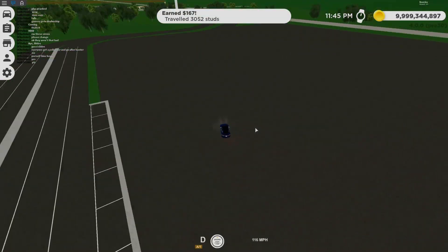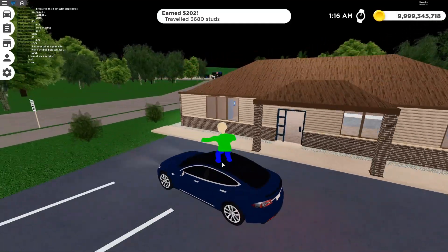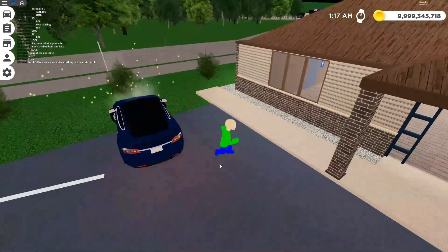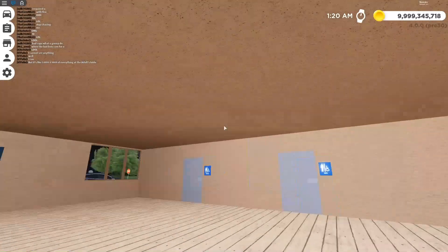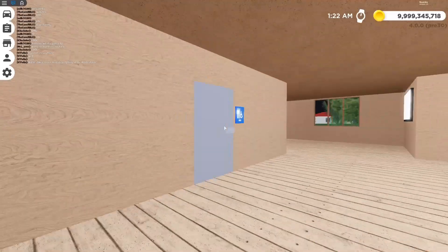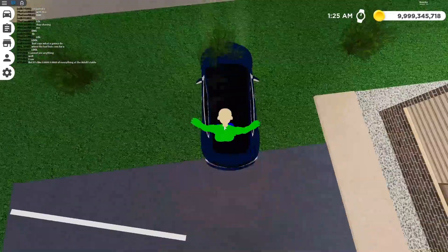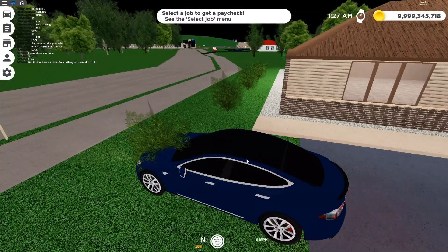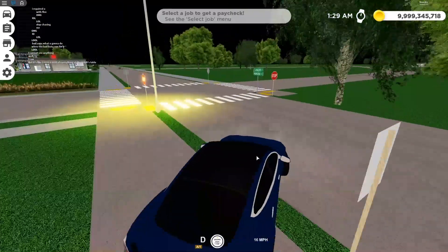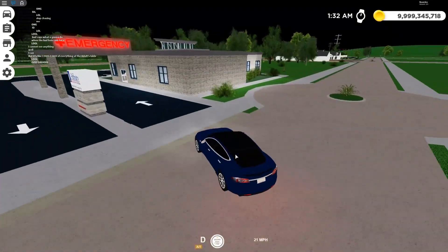Coming over here, Alan Insurance got a big update. The desk is way more modern here. I don't think you can go in the bathrooms yet, there are TVs back there. Alan Insurance is getting some upgrades — I don't think they're actually finishing it yet, but for some reason my car likes to crash into the bush.